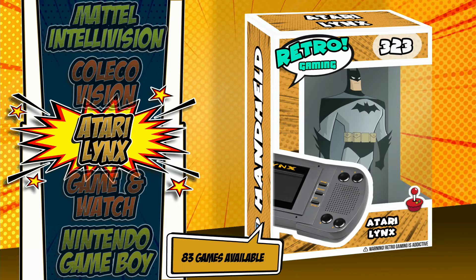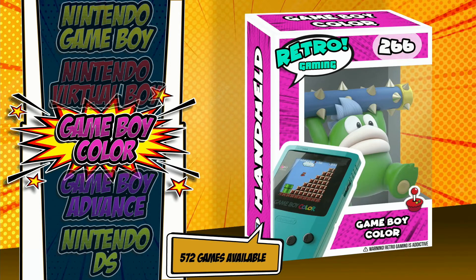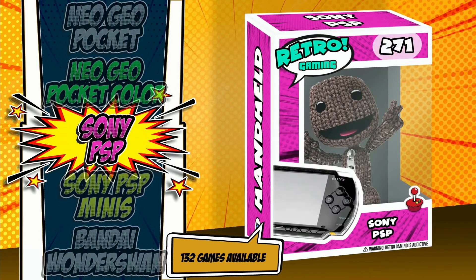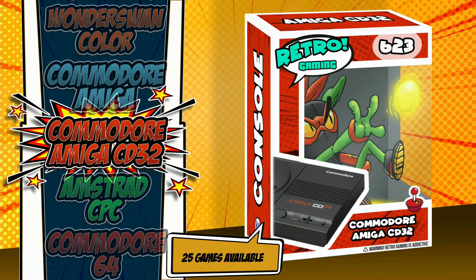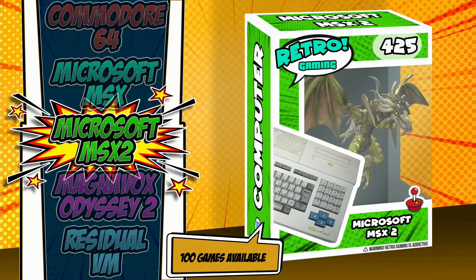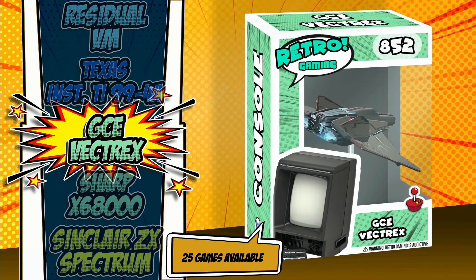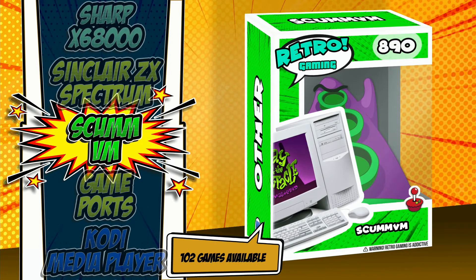Intellivision, ColecoVision, Atari Lynx with Batman — I think that's awesome to have Batman for that particular one, makes sense. Game and Watch, Nintendo Game Boy, Nintendo Virtual Boy, Game Boy Color, Game Boy Advance, Nintendo DS, Sega Game Gear, Neo Geo Pocket, Neo Geo Pocket Color, Sony PSP, Sony PSP Minis, WonderSwan, WonderSwan Color, Commodore Amiga, Commodore Amiga CD32, Amstrad CPC, Commodore 64, MSX, MSX 2, Odyssey 2, ResidualVM, Texas Instruments, Vectrex, Sharp X68000, Sinclair ZX, ScummVM.